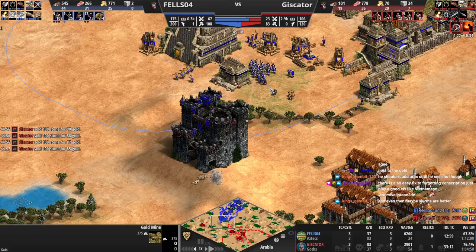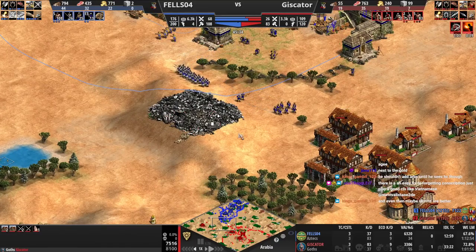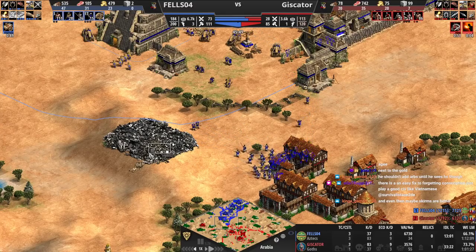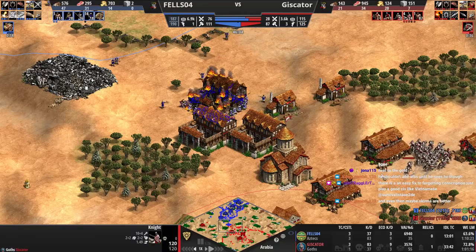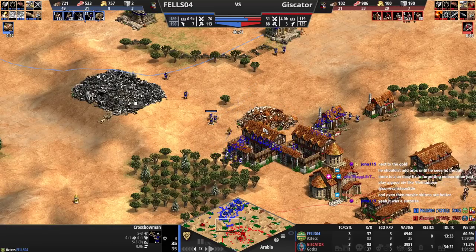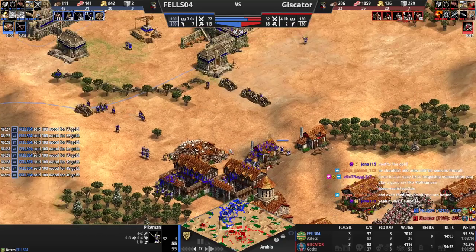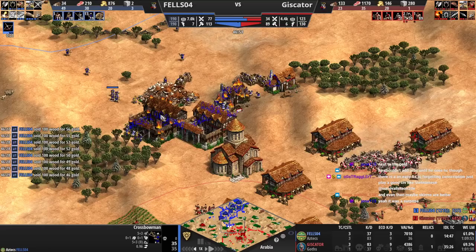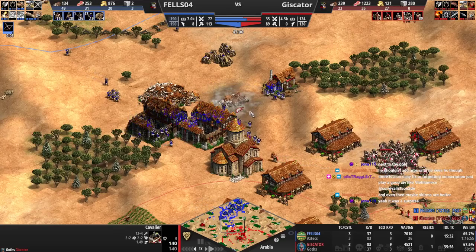Easy fix — just play Civ like Vietnamese. Well, Vietnamese not a good Civ actually. So this is where you push forward, get a castle here, kill all this, and then you're kind of golden, but of course you don't have enough for a castle. That would have been the perfect plan. Goths don't have the final armor, so they do die to the arbs. Still missing chemistry, though — chemistry's kind of big. You went into pikeman randomly, so that's good — they ended up working for you. Arb coming in.